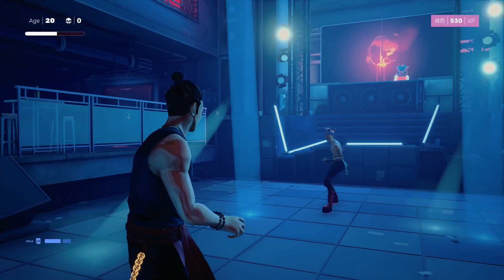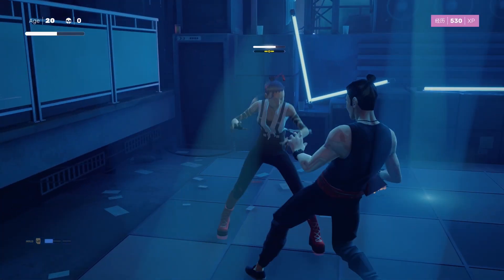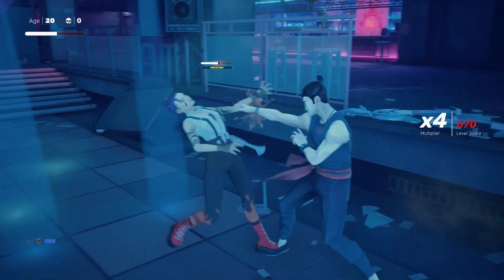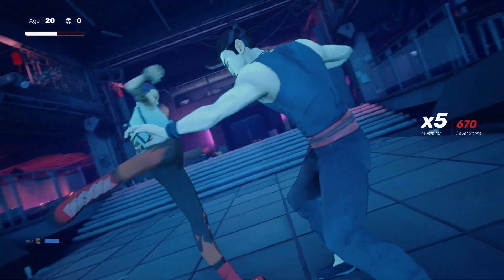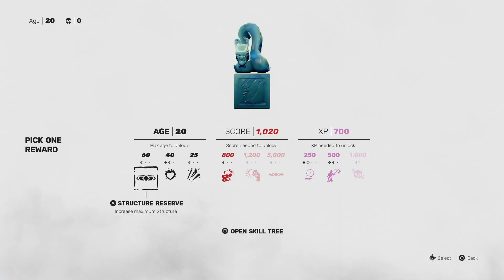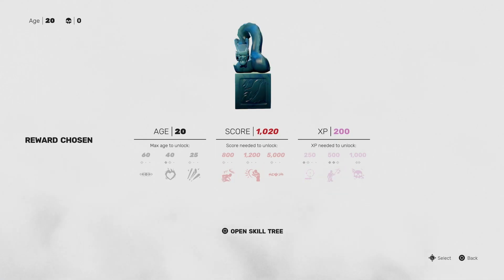I recommend you now using your focus so she doesn't do all this weird crazy kung fu stuff. You want to bring her to the corner and you can just literally just kill her pretty easily. This fight is not that hard at all. Once you have killed this lady, you want to make sure you pick up the totem just here, and I did actually put it into more weapon proficiency.